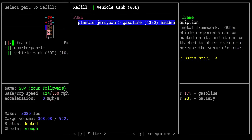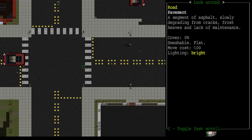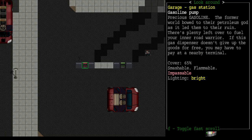We're at 25 liters of fuel now. Here's the gas station — I've never actually seen a gas station before. The description of the gasoline pump reads: 'Precious gasoline.' Interesting. 'Former world bowed to their petroleum god as it led them to their ruin.'